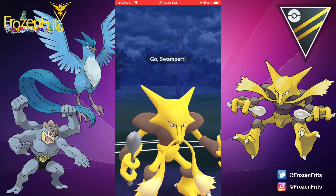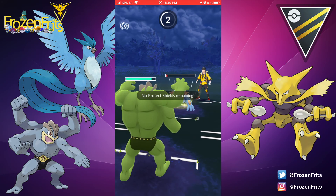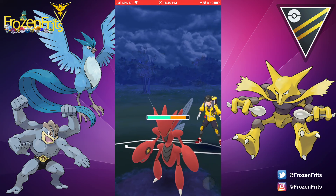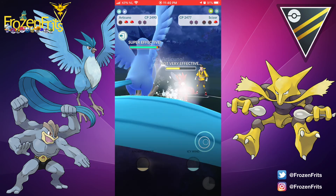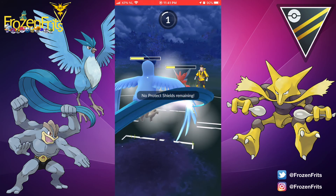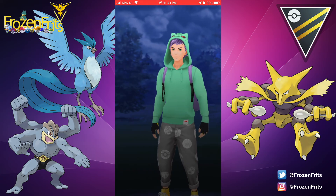We throw a Shadow Ball on the Swampert, so we switch to Machamp. He takes off an Earthquake — Counter down. He comes in with his Scizor, going for the Cross Chop — Machamp goes down. Then Articuno comes in, he throws Night Slash and his Attack Rose, he throws another Night Slash, and we take off this Icy Wind. Then we switch in to Alakazam to give him a Counter and we won.